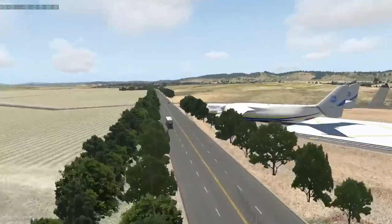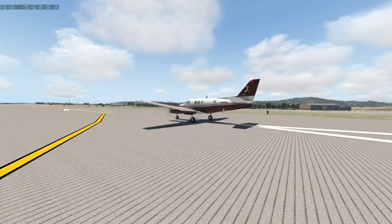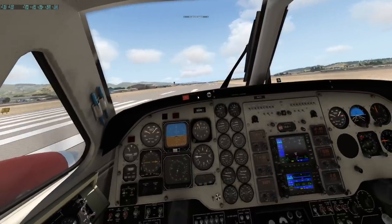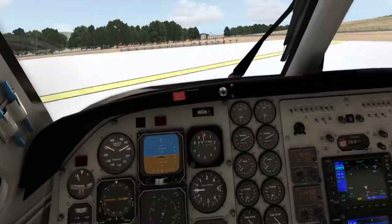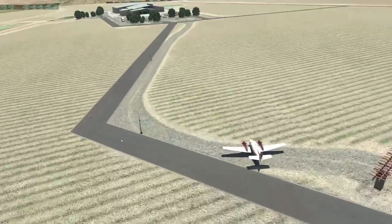Yeah guys, don't worry — everything's fine. There's a fence going through the highway. Very nice beach craft, indeed. Let's try killing it. I like the King Air, but the artificial horizon always looks weird. We're not cheating, by the way. Let's stop — we are overrunning. You guys are a disappointment.